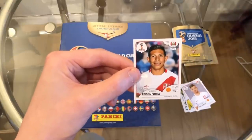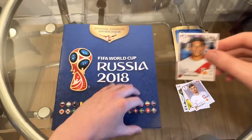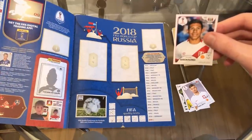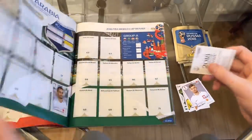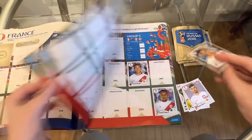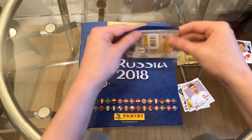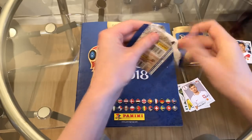And Edison Flores — I've got a horrible feeling I already own him. Let's have a quick look. Peru are in Group C. He's number 246. Edison Flores — we have ourselves a duplicate. Never mind. We got one duplicate in each of the opening two episodes. If that's the only one we get today then I shall be happy enough.